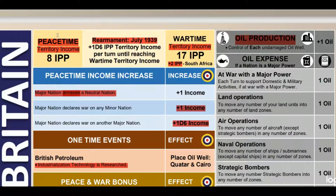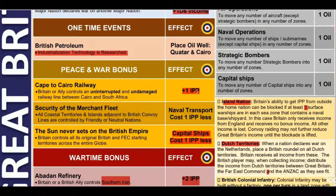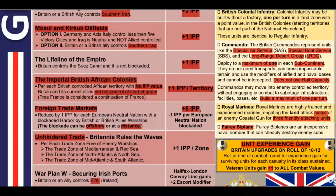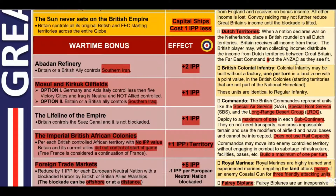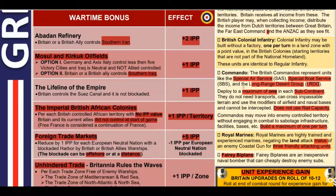This page also functions as a reference sheet covering income: peacetime income increases, one-time events, peace and war bonuses. Wartime bonuses are listed here - some are finite production point benefits, some are not, such as a plus-two escort modifier. On the right column we have special national rules for different nations - for Britain, commandos, royal marines, and ferry biplanes are unique units introduced in this expansion.